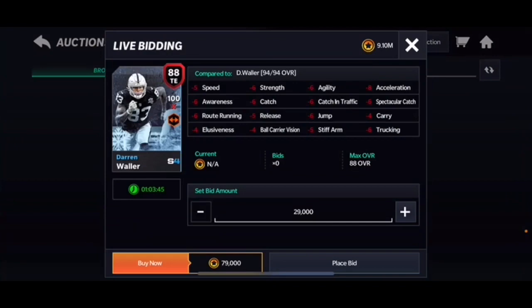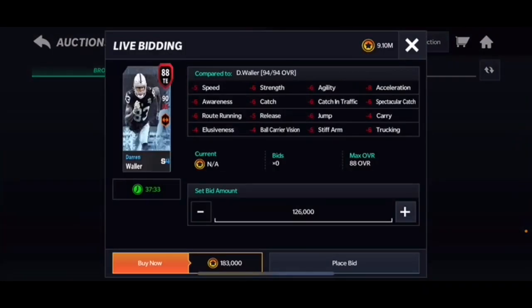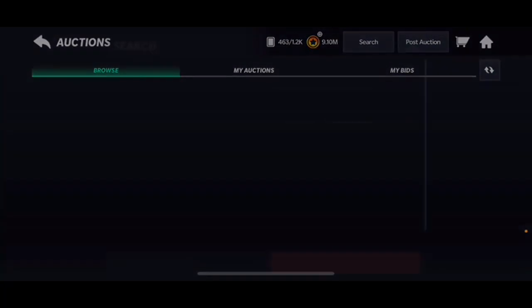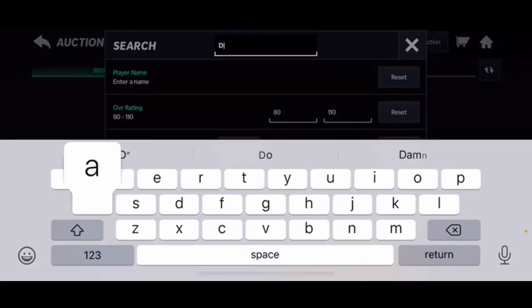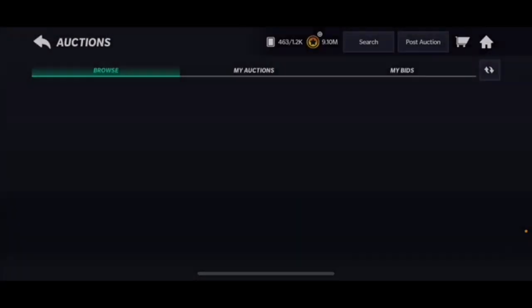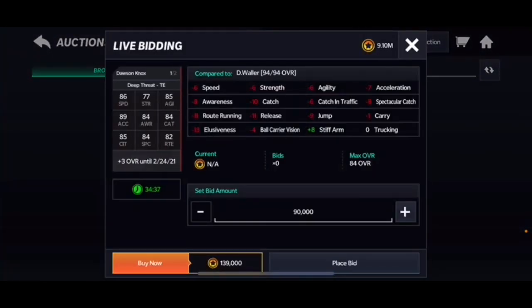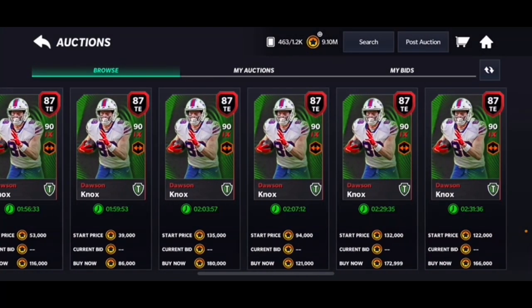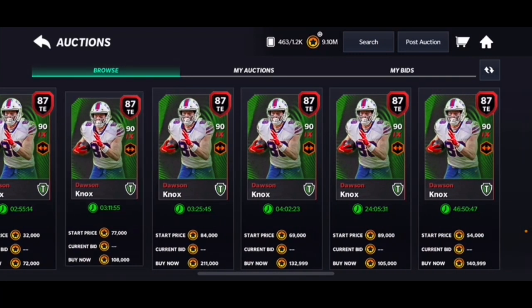The last tight end I'd consider as a budget beast is Dawson Knox, the Bills tight end. He has 86 speed, 89 acceleration, and 84 catch — again solid all-around stats. He's an 84 overall currently boosted until tomorrow, so his price will probably go down a bit. Right now at 72k, he might drop, making him easier to pick up.